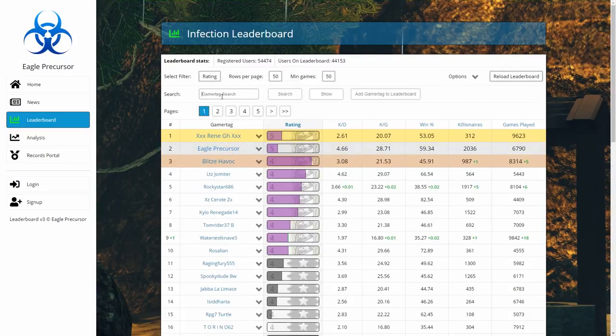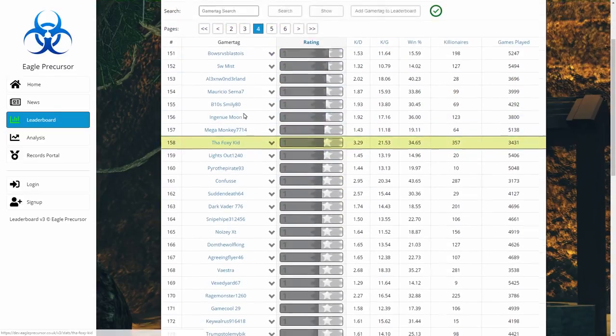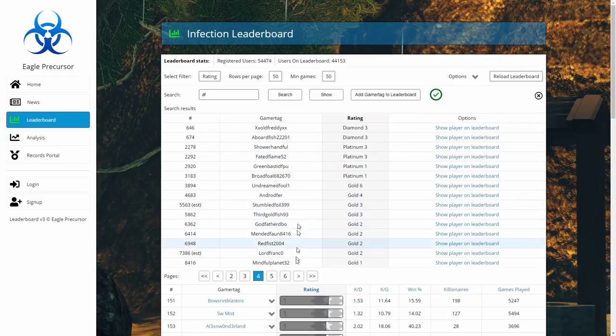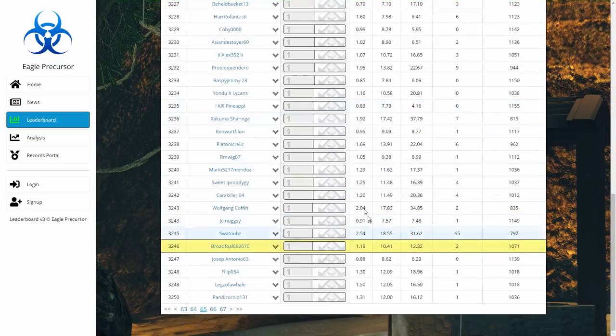Search — you know about this from the old leaderboard. If I search for a person, say Foxy Kid, and press show, it will take me to Foxy Kid's position on the leaderboard. If I type something ambiguous like 'DF', it'll show a huge list of all people that match and let me choose one.